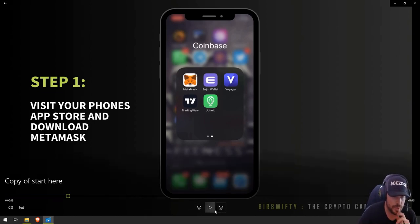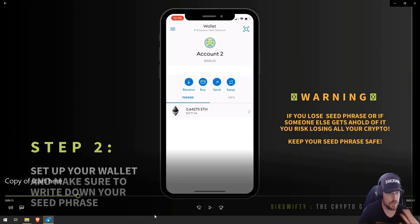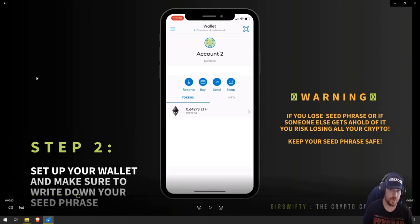First thing we need to do is make sure that we have MetaMask. We're going to download MetaMask from your app store, whether you're on a Google Android phone or iPhone. Once you have MetaMask, the next thing we need to do is create a wallet. As you create a wallet, it's going to give you a seed phrase. Write those words down and put them in a safe somewhere — nobody will be able to find them, because that is literally the keys to your wallet. You lose the keys, there's no way to get them back. There's only one set, so write them down.